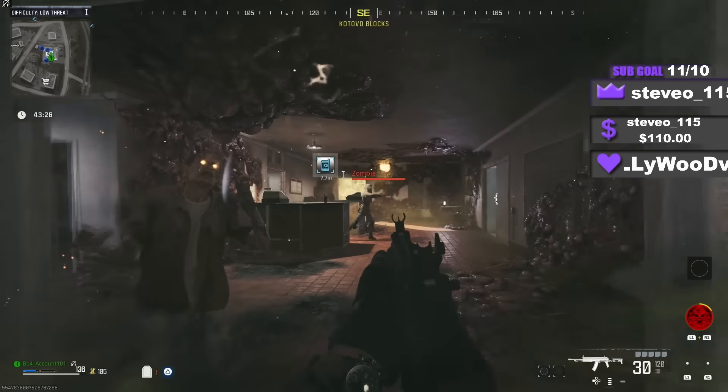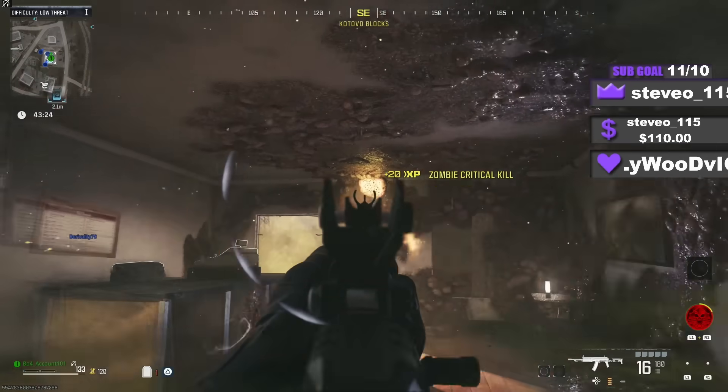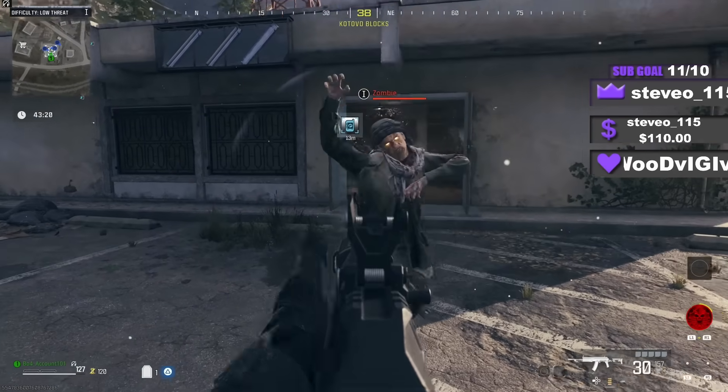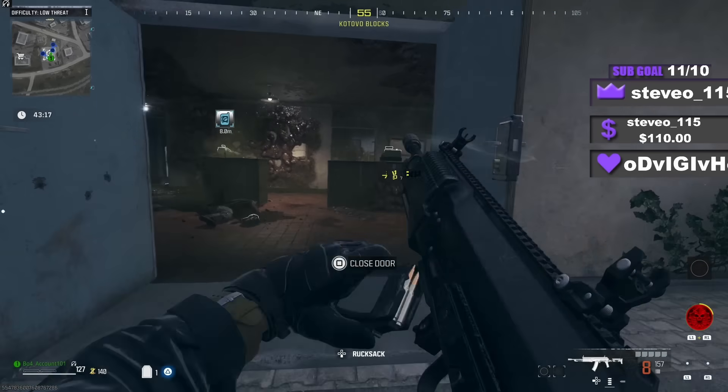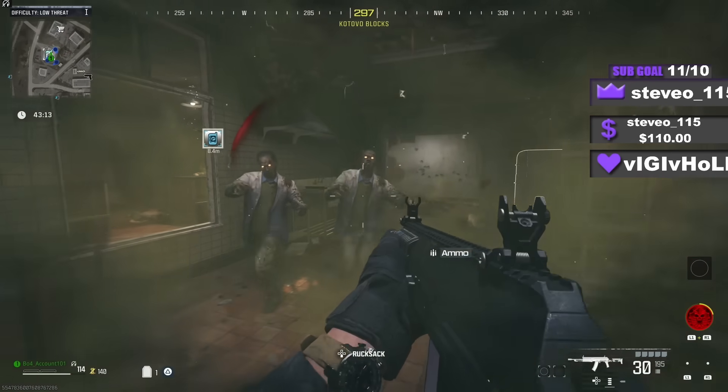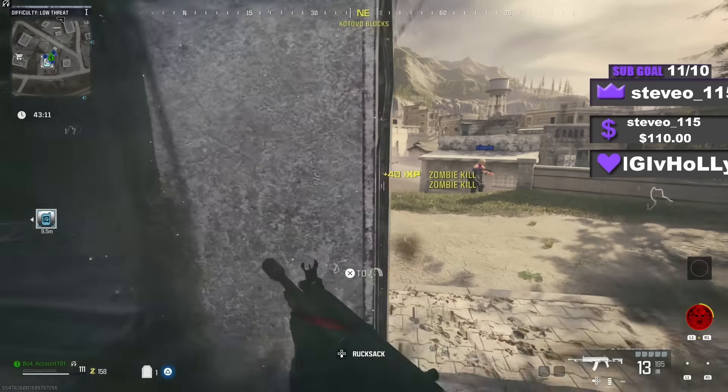Tip number 4: look around in any large containers you find around the map. Eventually you will find a tier 2 armor upgrade which gives you a permanent extra bar of armor that you can use, which is mega helpful. I assume that in the higher threat level zones there will also be a tier 3 armor upgrade as well.